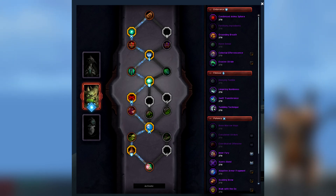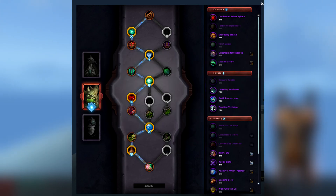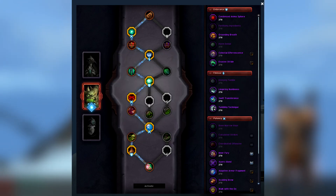For your Endurance conduits, this is also personal preference. Personally, I play Harm Denial, which increases Expel Harm's healing by 50%. Since this ability is always in your rotation, you'll constantly be healing yourself with this, compared to using Condensed Animasphere, which is just kind of a passive 5% heal. The second Endurance conduit I'm using currently is Fortifying Ingredients. This is just another layer of health and defensive from Fort Brew, which is one of your main 3 or 4 defensives that you have as a Windwalker Monk.